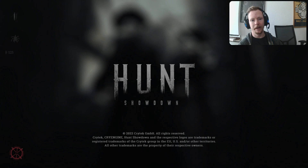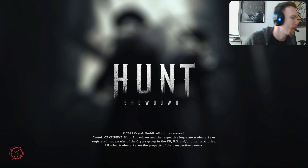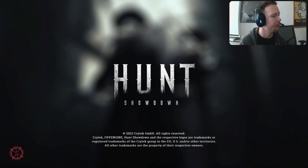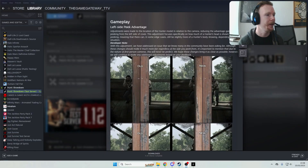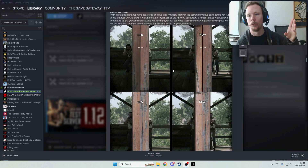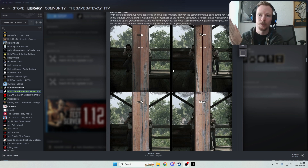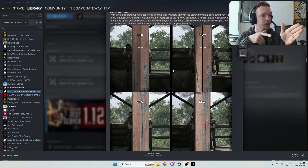I'm just going to have a flick through the update post to see what they added. Here's the left-side peek advantage thing that they fixed. As a lot of experienced Hunt players know, you had to look left first because if you peeked out to the right-hand side you had a massive disadvantage against the guy that was aiming down those sights at you.